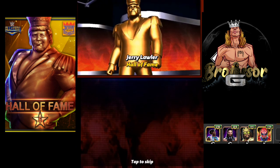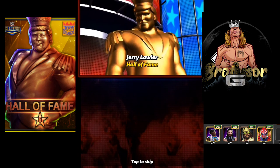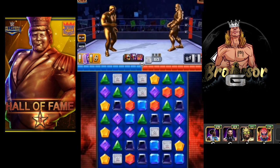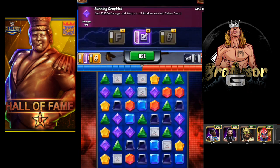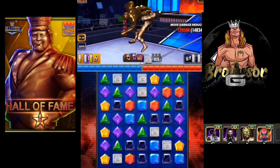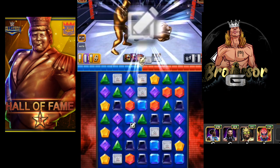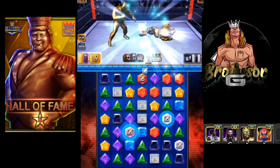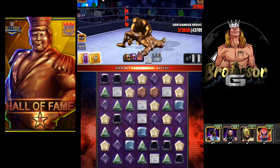In feuds I was hitting between two and two and a half million once you could get his moves on the board. Now the problem with Lawler, as you can see, is that you will get this Running Dropkick off in feuds turn one, but because it is a four-by-two, you're going to cascade and it is going to cause your turn to end. Someone like the Undertaker who has a sub is going to be able to hit his sub.